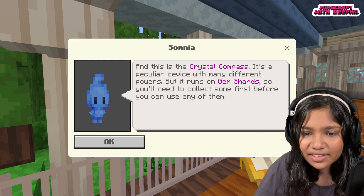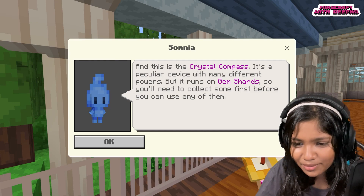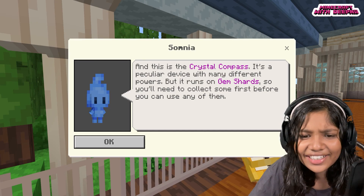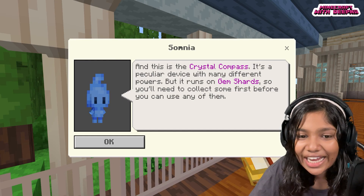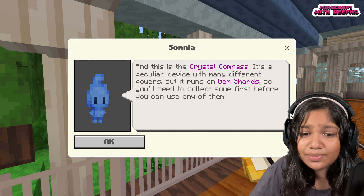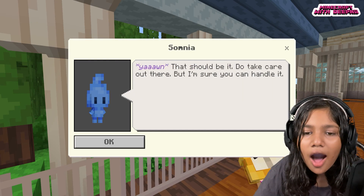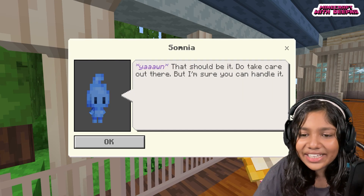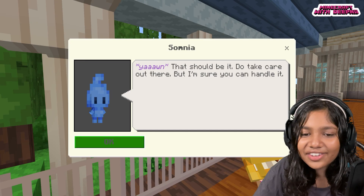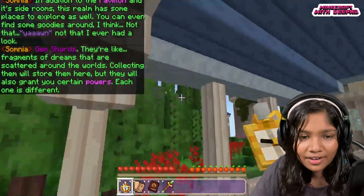This is the Crystal Compass — it's a particular device with many different powers, but it runs on gem shards, so I'll need to collect some before I can use any of them. 'Do take care out there — but I'm sure you can handle it.' Yes I can! It gives us a portal key for free so we can try out one portal.